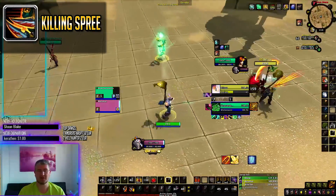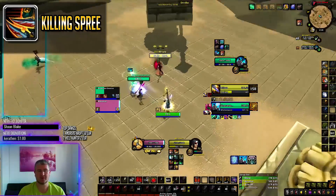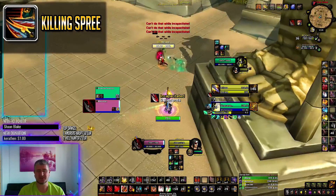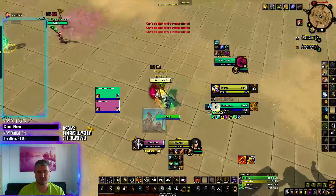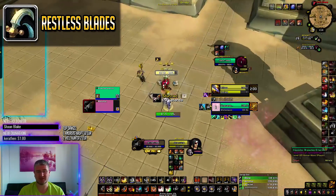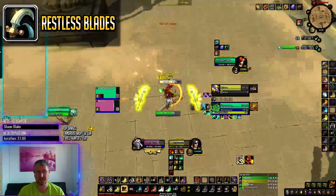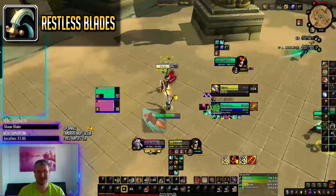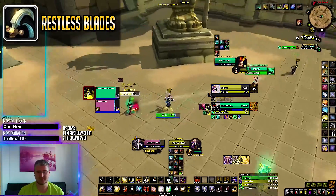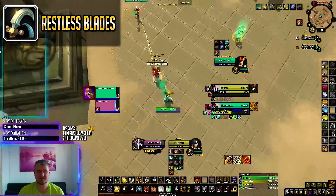Do take note that you can CC the rogue during his Killing Spree — so if you're not ready to use a defensive cooldown, just use a stun or something. Important to know about Outlaw Rogues is that they have a passive called Restless Blades, which basically lowers the cooldowns for Adrenaline Rush, Between the Eyes, Sprint, Killing Spree, and Vanish by 1 second for each finishing move they use. So as long as they have super uptime, they'll be able to burst you much faster than Assassination Rogues.